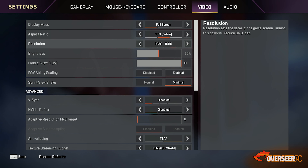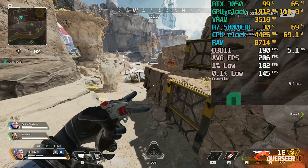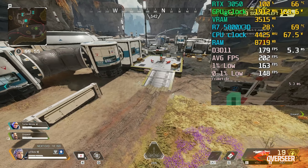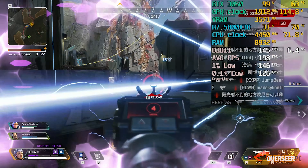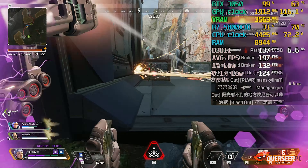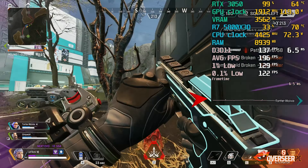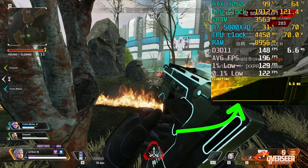Moving on to Apex Legends — we are using competitive settings based on optimal performance settings. Like Warzone, the RTX 3050 is maxed out at 99%, but GPU power is now reaching over 120 watts. The GPU stays cool at around 65 degrees Celsius with VRAM usage at least 4GB. Frame rates are pretty good though — sometimes reaching over 200 FPS in close scenarios and over 150 in open areas. What stands out is how optimized this game is — frame times are very straight and stable.